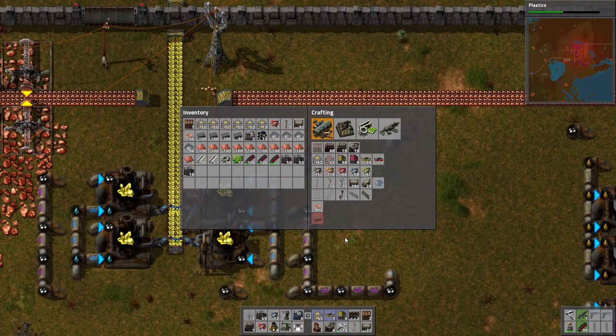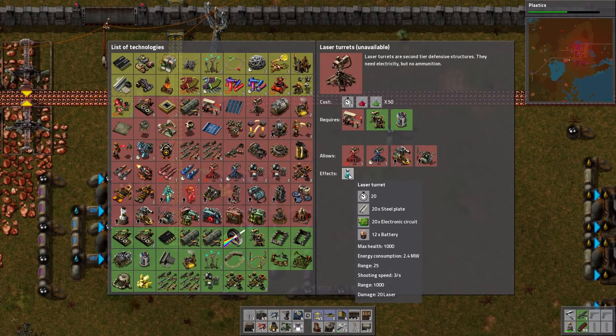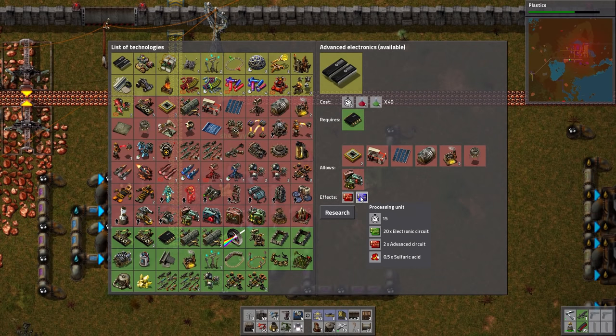What do you use sulfuric acid for? There are two really important things. One is batteries — as you start moving your technology along, batteries get used in a lot of different stuff. The earliest use for batteries, and in my opinion the most obvious one, is for lasers. You need a lot of batteries to make a laser gun. That drops the logistics requirements for your outpost bases quite a lot — if you can just run them off power, either moving it there from your main base or generating it locally, you don't need bullets. The other thing we will eventually use it for is sulfuric acid in blue circuits, which are used in a lot of endgame material.